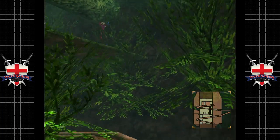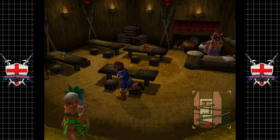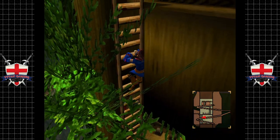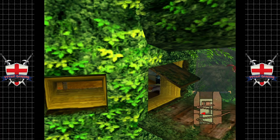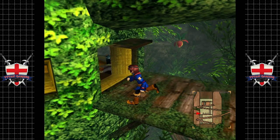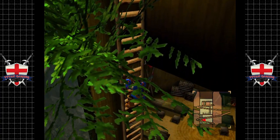It's been about three weeks since I've played this, so I'm kind of rusty on what we've done and what we haven't. But hey, I'm sure we're going to figure it out together. I know from watching the last part that we got one of the chests, which leaves three chests left to get. There's actually a chest behind this — some offerings of fruit and a picture of that guy Quieter that the Ix Attackans keep talking about. We get a Sacra box, so I can mark that off on my guide.